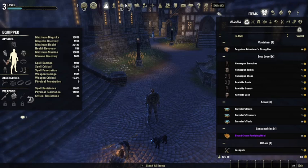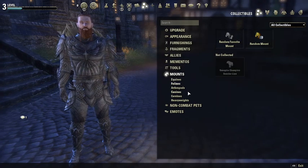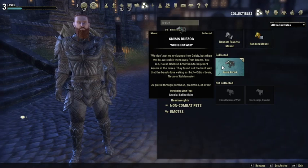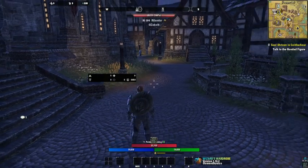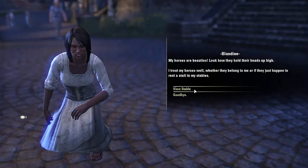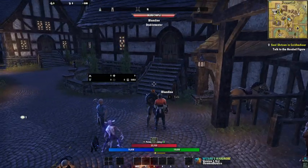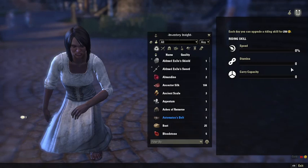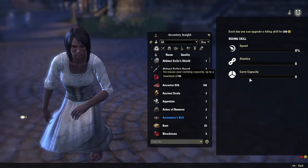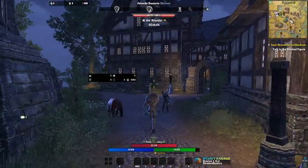To put on mounts, you gotta go into your collections and go to mounts. I'm gonna put on the one that I got from the current event. You can upgrade for 250 gold a day — upgrade either speed, stamina, or carrying capacity. I recommend leveling up speed first, then stamina, then lastly carrying capacity. Just know you can only level it up once a day.